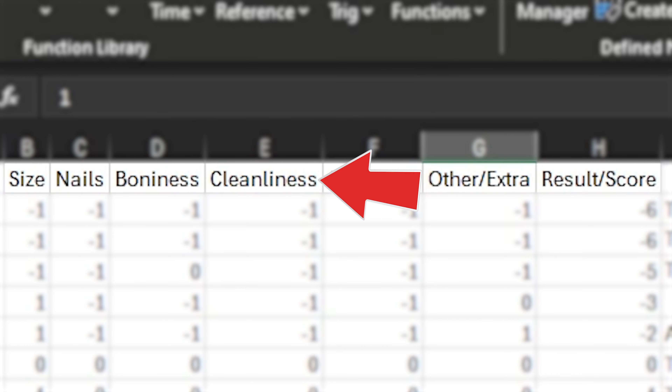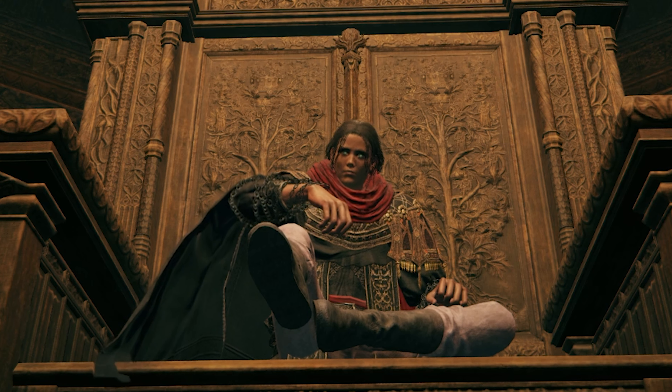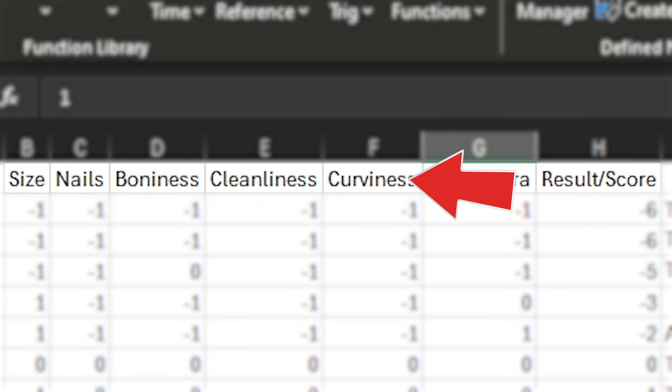The fourth category is cleanliness. Whether or not a character is in a swamp or in the Roundtable Hold, they stay at the same level of cleanliness. There is a ranking for how clean the feet are, because whether you like feet or not, you'd date this pair and not that pair, right? By the way, the left image is Margot Robbie, so if you said the other one, get ratioed. The fifth and final category is curviness.